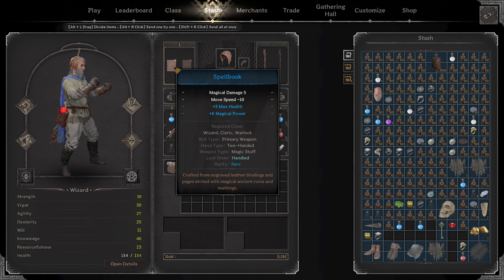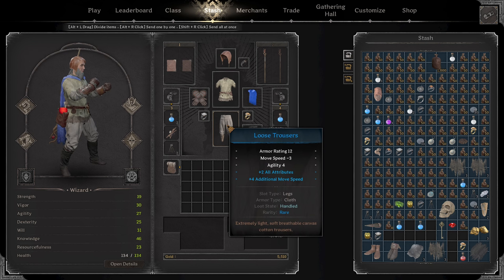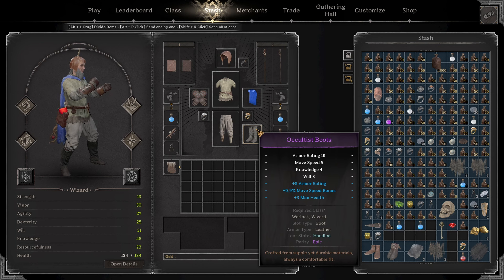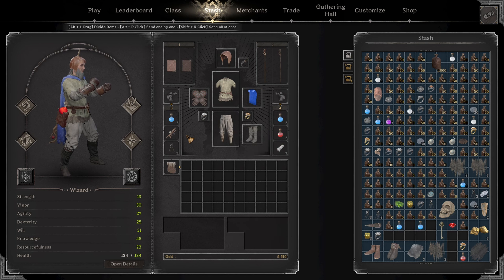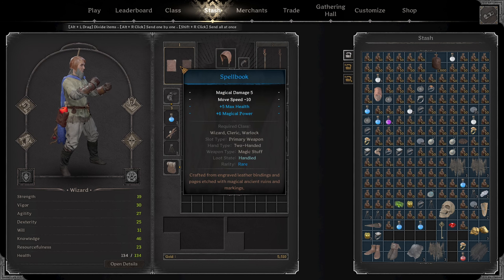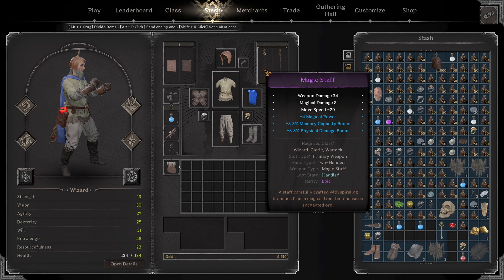The spell book is a blue spell book with 5 max spell slots and 6 magical power. The adventure tunic has 3 knowledge and all stats. The loose trousers have move speed rolls. The cloak has armor rating and 2 true damage and it's purple. The boots have move speed, max health, and armor rating. The gloves are around 800 to 1000 gold, the leather cap goes for more than a thousand, and the spell book is usually around 800 to 1000 with those rolls.